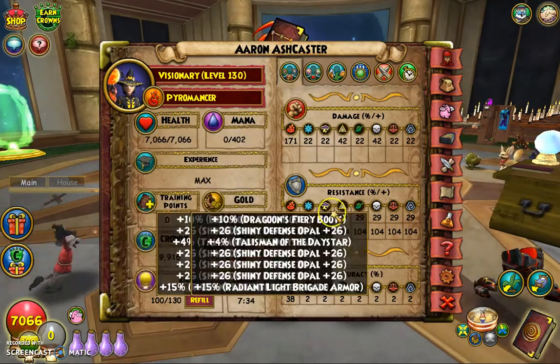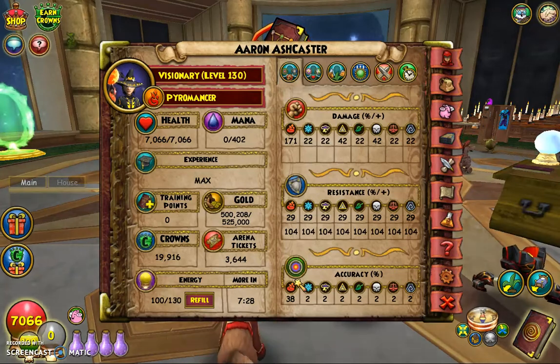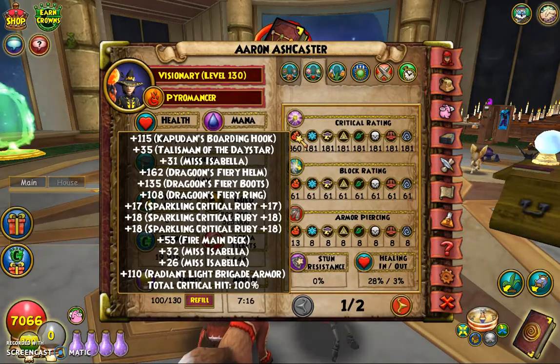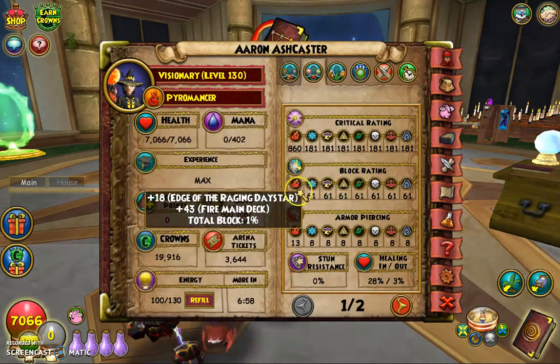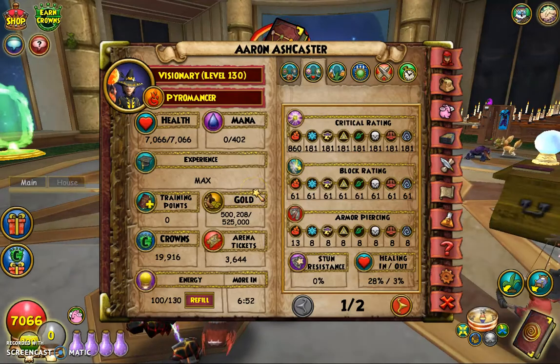Then you have 29 resist — we don't care about resist. 38 accuracy, and we still have 100% accuracy which is really nice. And then critical is 860. We need 837 or 838 something like that to get 100% critical, which is what you can do with this setup right now. You can't really reduce to that with what I have right now, because the only thing I can take off is like 26 critical. And if I do that, I'm not going to have 100% critical — which is why you could go for more damage, but you're losing that chance of critical. Block is 1%, it doesn't really matter. Block is dead in the game, and hopefully they start changing that in the coming year.